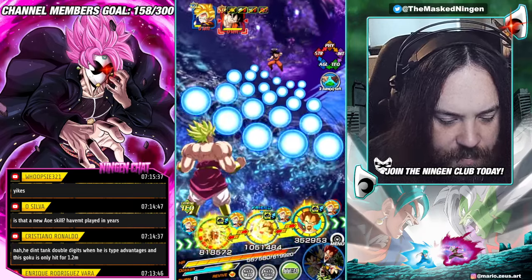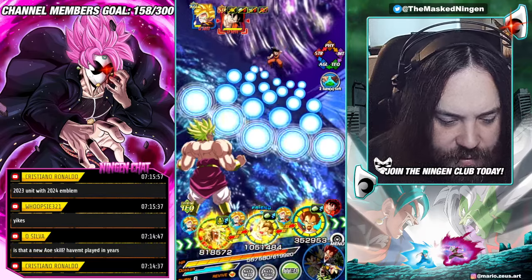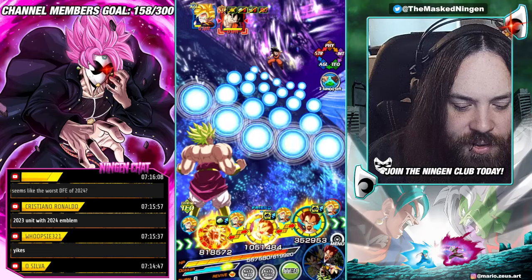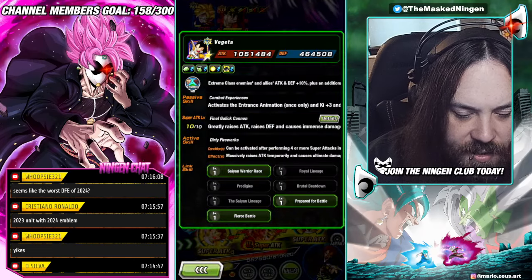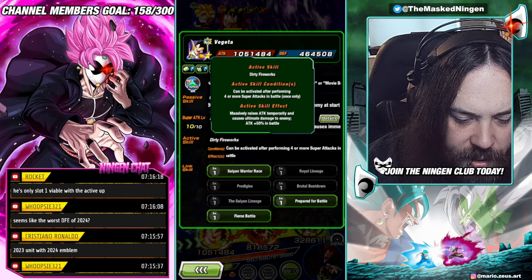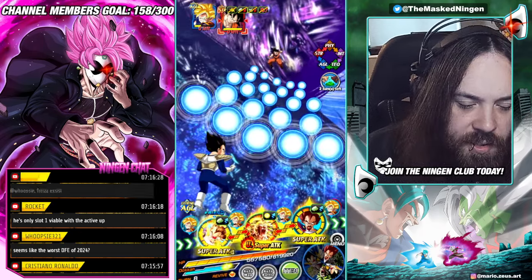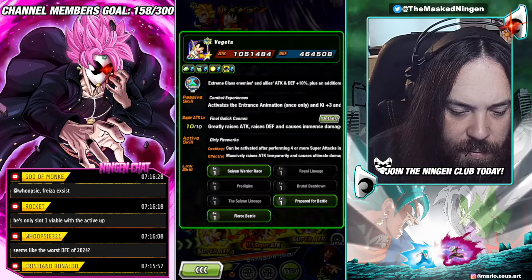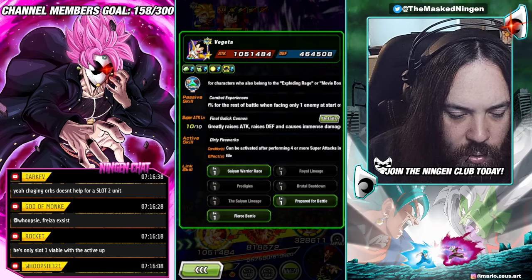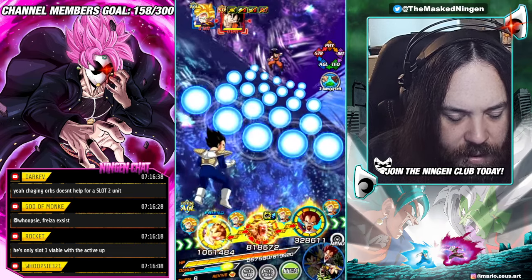Now the interesting thing is we'd have to put him in slot 1 on that orb-change turn, and his defense isn't the craziest — that's the problem. He has an active skill that can be activated after performing 4 or more super attacks: massively raises attack temporarily, does ultimate damage to the enemy, and then he gets 50% attack permanently for the rest of the fight. So do you want to use the active skill straight away to get the permanent attack buff, or build up his attack more first so the active skill hits harder?